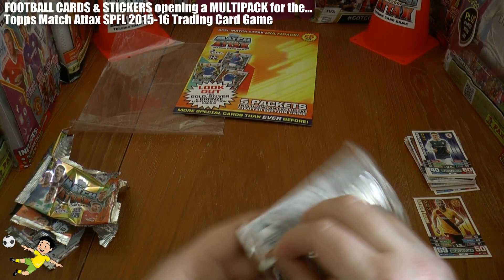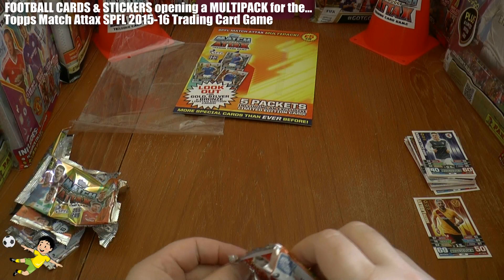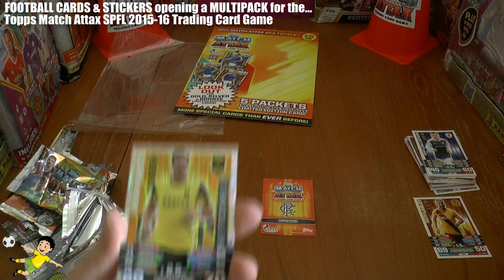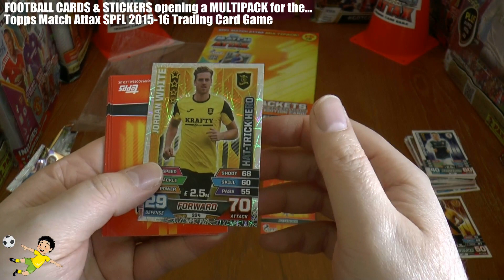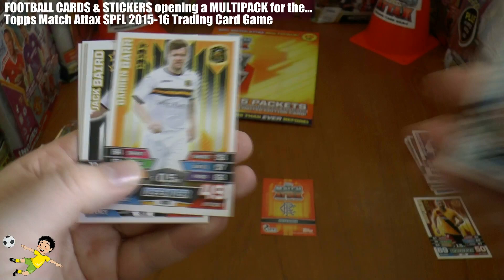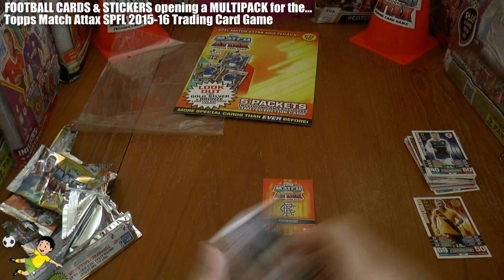On to the final limited edition pack — here we go. How entertained are we going to be by this? We get Jordan White, hat-trick hero. Who does he play for? Livingston — there he is, Livingston in the yellow. Then we have Graham Shinney, Shaughnessy, Barr, Baird, Chriskey Elliott, McKenzie and John Baird.